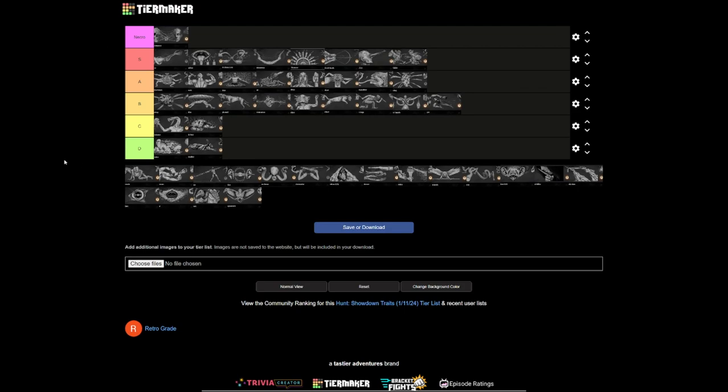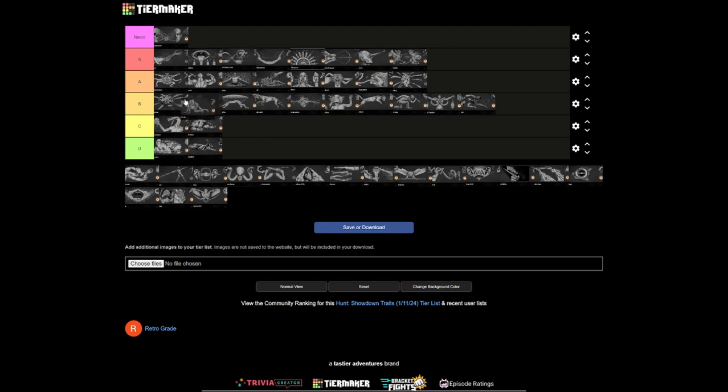Pack Mule is a really solid trait. It allows you to get back more stuff when you loot — you get one plus one back. When you loot the player you just killed and you've used two medkits in a fight, you're going to get both your medkits back. It's just so good. Frontiersman and Pack Mule kind of go in the same camp — both really, really good but not mandatory. Kind of a 'win more' situation.